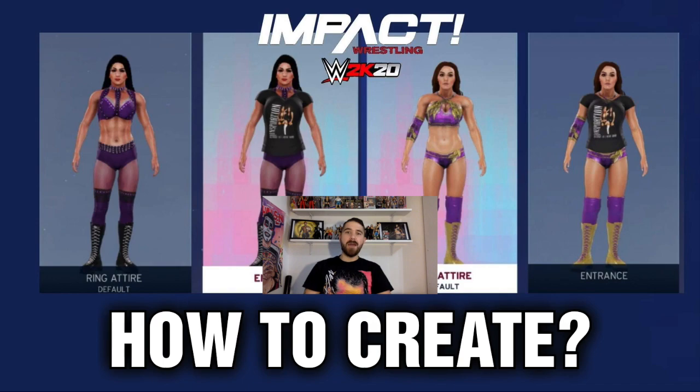Hello and welcome to The Man Games. Today on the channel we're looking at how to create these attires of The Inspiration. I believe that's what they're called now — they used to be the iconic Billie Kay and Payton Royce, but now they're called their real names: Jessie McKay and Cassie Lee. They're gonna debut on Impact Wrestling tonight at Bound for Glory.